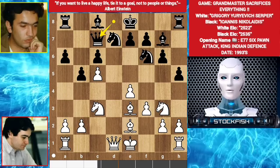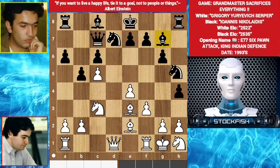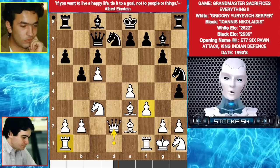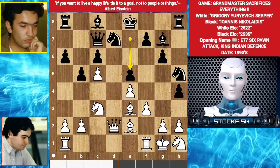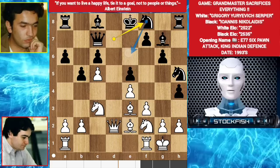h4, knight h1, knight h5 - black wants bishop e5 to target the pawn. Queen d2. He can play f4, rook to d8, e5, knight f2. Black can play short castle, but he chooses to play knight f8 - he wants knight e6, knight d4. Takes, takes. Knight back to d1 protecting the pawn.